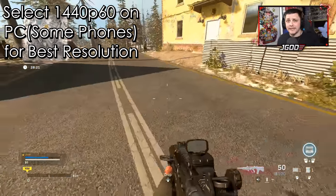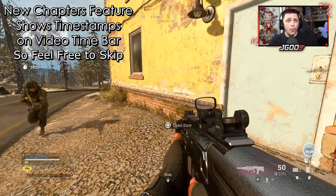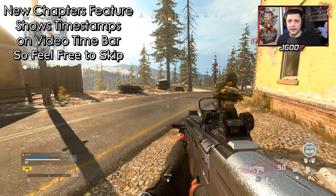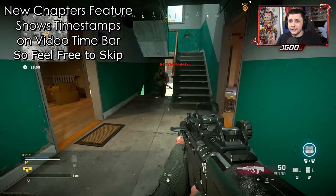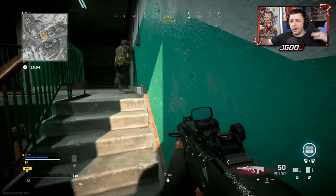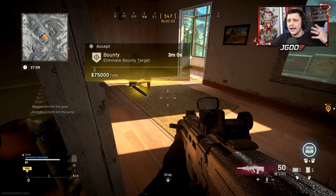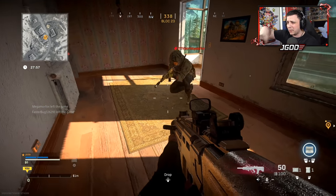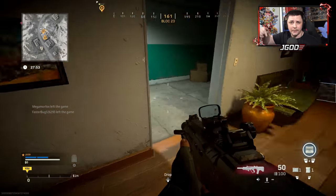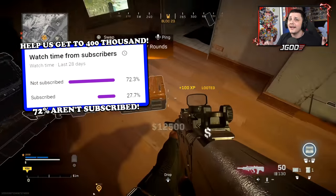In today's video we're gonna be focusing on bounties, talking about some of the various different characteristics — the same way we've already done for recon. We can't confirm everything because there are certain unknowns when it comes to bounties, so we're gonna try and cover as much as we can: the distances at which it's yellow, orange, and red, as well as how it chooses its target.